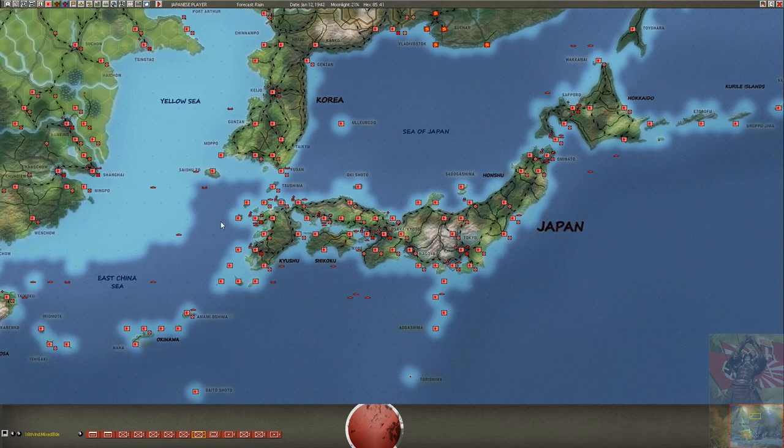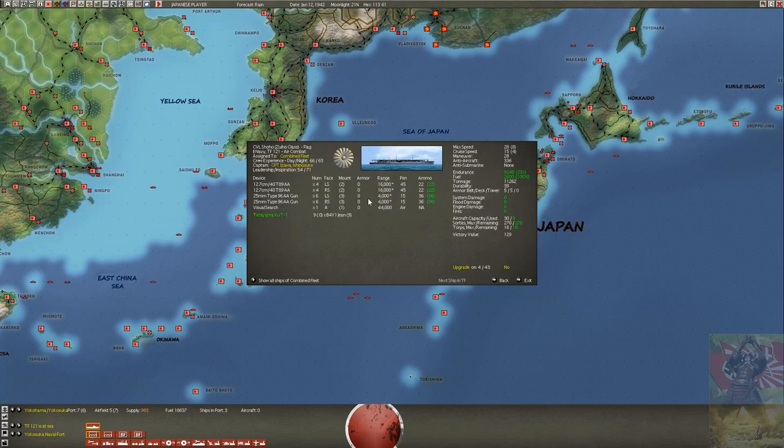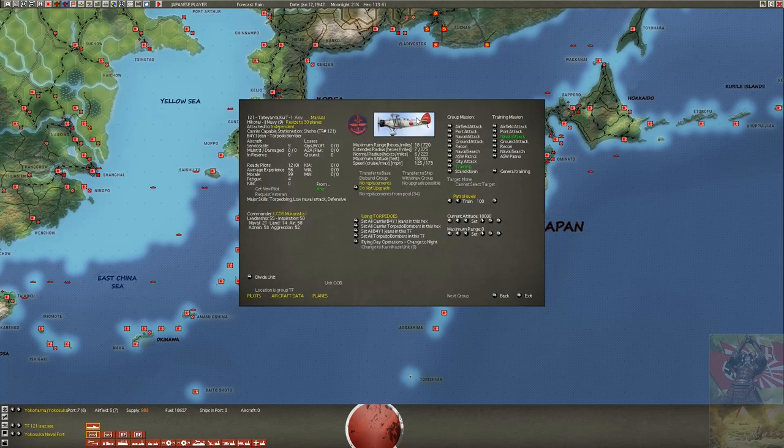In Japan, nothing much happened — normally we don't get much new stuff. I'm regrouping some things. I'm using a carrier air group to create a new torpedo plane training unit, because these are out-of-date torpedo bombers but I still have some in the pool. I'll change this from 9 to 30, send it back to Tokyo next turn, empty the pool, fill it up, and then train more pilots.